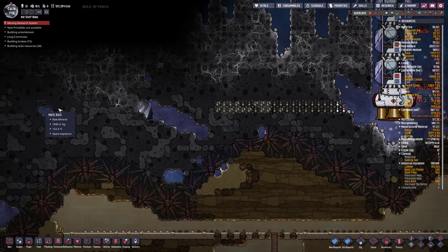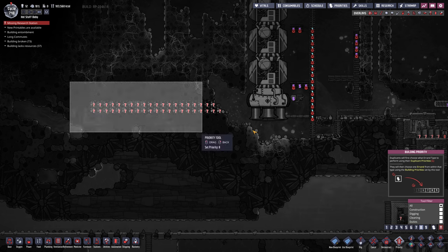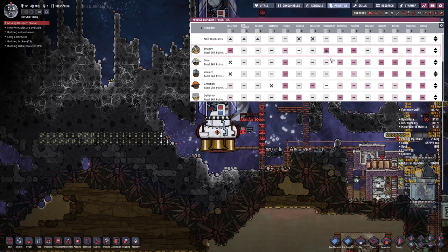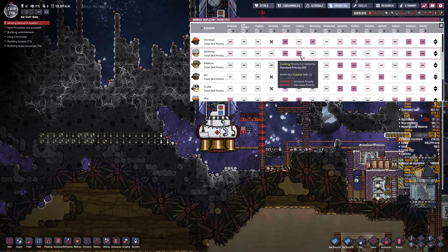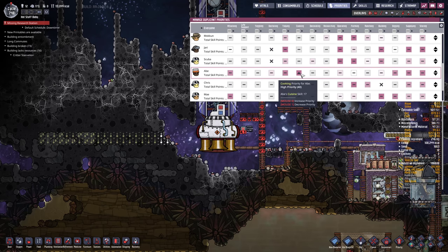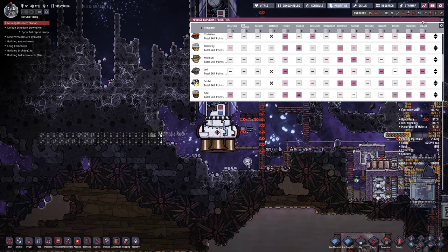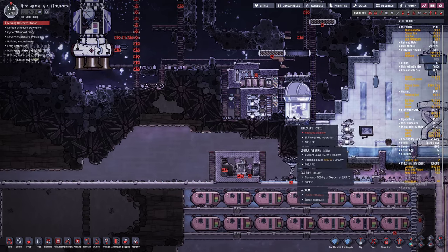I was going to dig across here just to see what else we got. I should probably put that at a higher priority. I did sort of reset my priorities a little bit - I did a big full reset and then I just notched up researching. I thought I had notched up cooking, but I have here for Abe. We have two cooks - I should probably notch them both up. I won't stop any other dupes from cooking, but I think the priority should be enough to get it done.